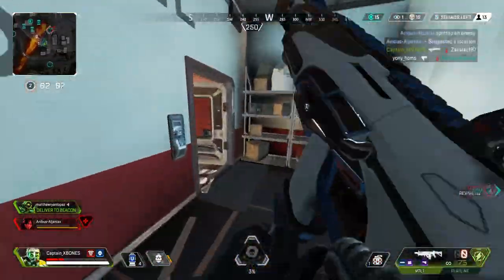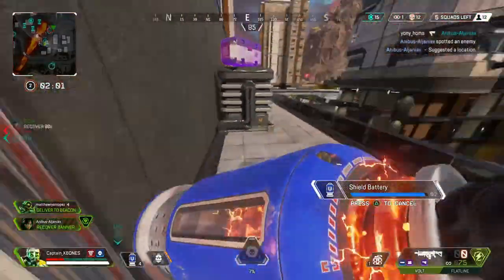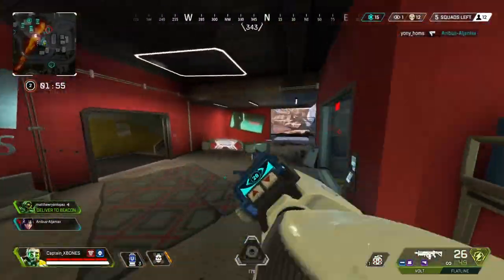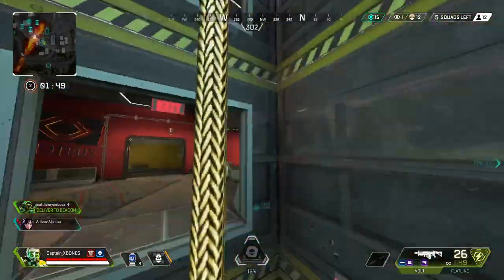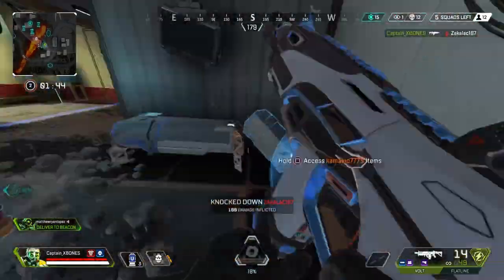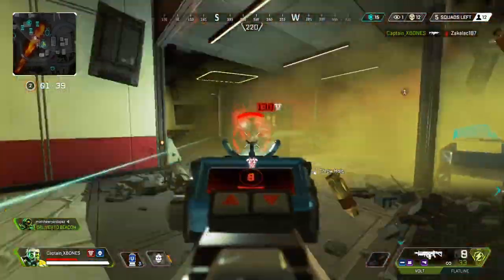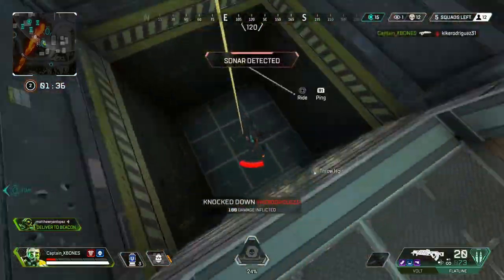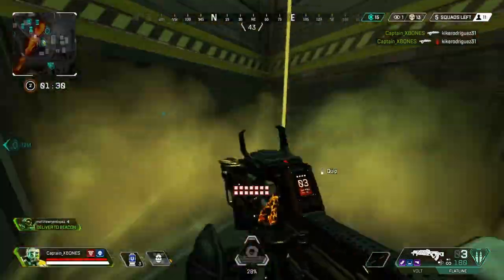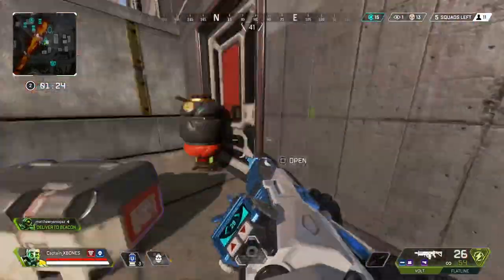Here I go up to heal behind this door — same thing as the other door. I placed the trap where they could push me and held the door, so if they push through the door I can shoot my trap, or if they push the other way I can shoot my trap. They can't push me either way unless they have a Digi Threat. The lifeline resed, I go in for the Caustic kill while he's down because his lifeline wasn't protecting him. I placed my trap next to me and activated it, making it hard for the lifeline to shoot me. I placed my trap next to the lifeline while thirsting so I could get a quick armor swap and have a little protection.